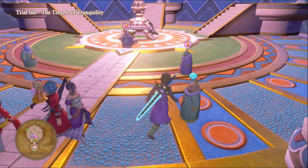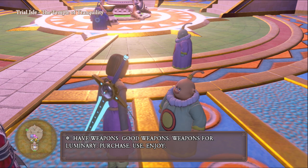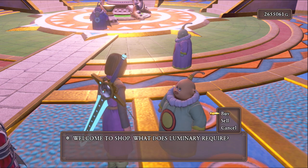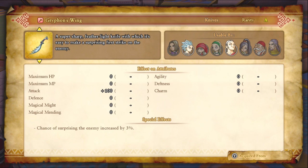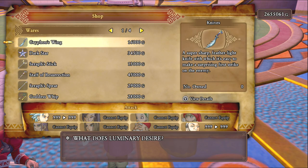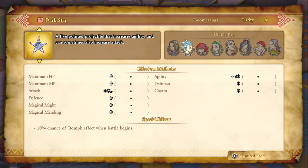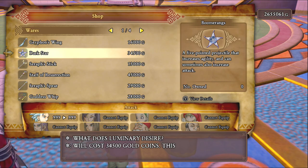What do you sell? Weapons for the Luminary — a Griffon's Wing, a dagger that can surprise people. A Dark Star — this is very nice, plus ten to agility. I will get this.